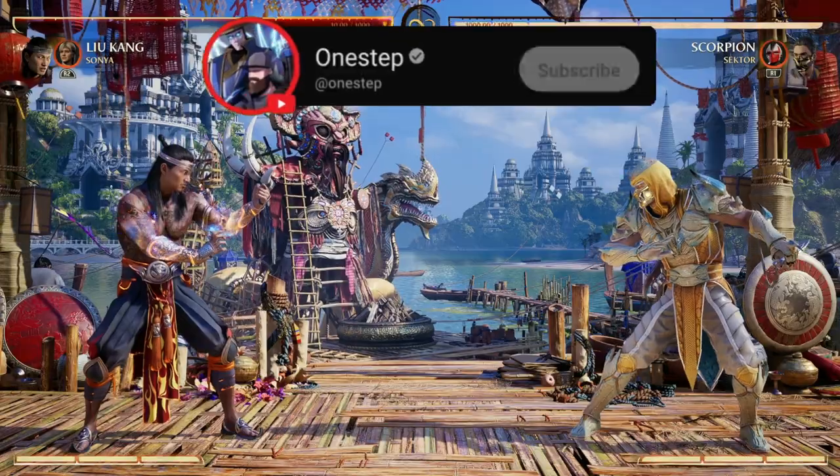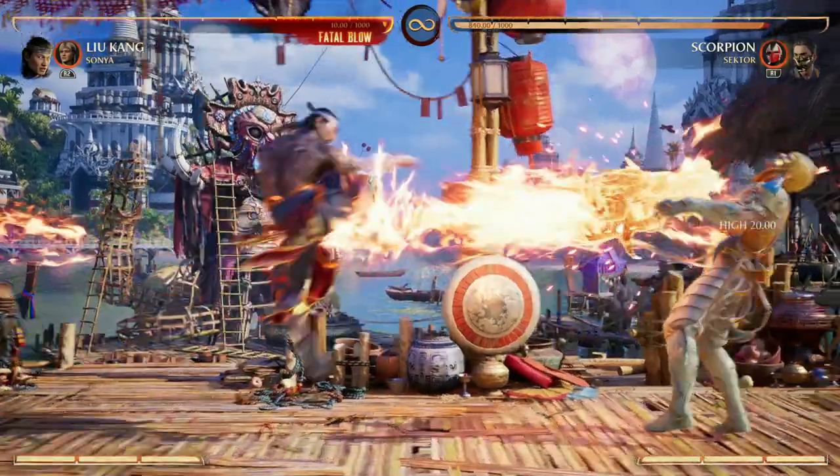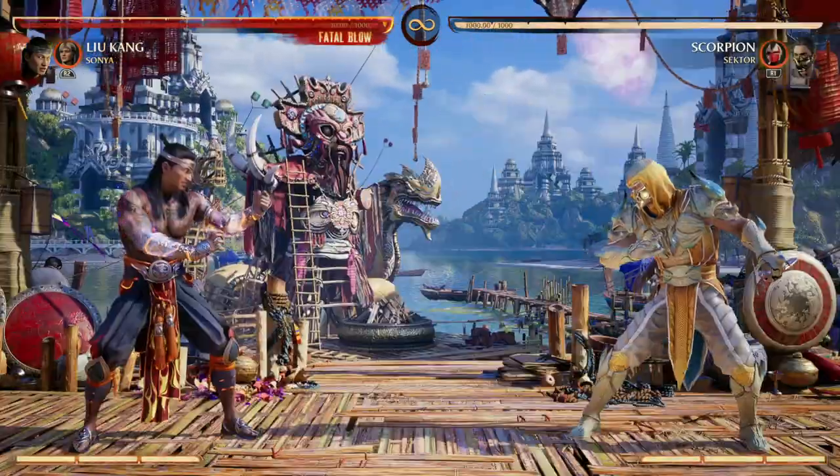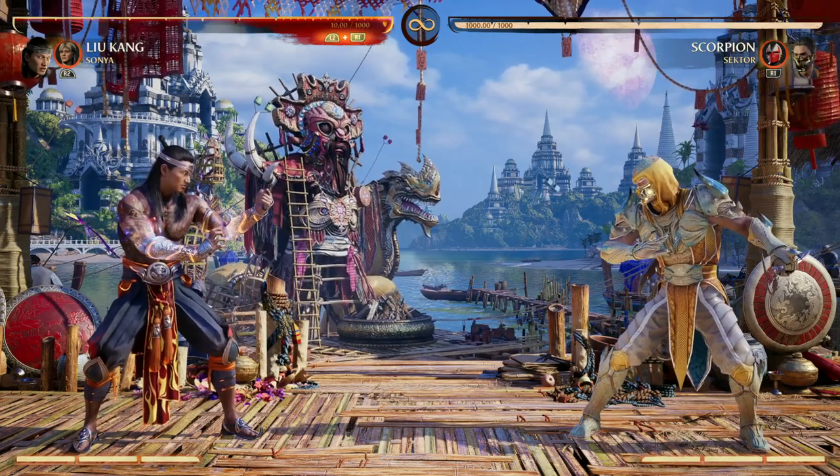Liu Kang has a ton of great tools. We got low projectiles, normal projectiles, a close-in, and lows. He's got a ton of awesome tools, but one thing he might be lacking in just a little bit — hear me out — is his air combo continuation.